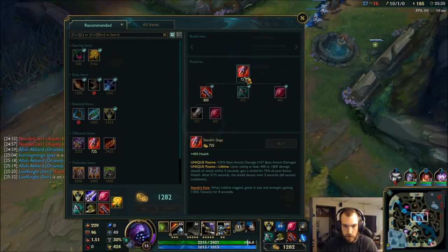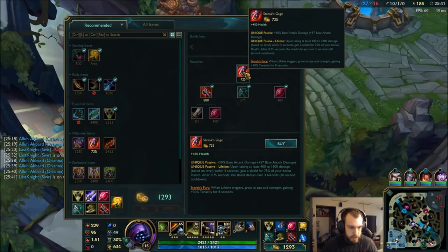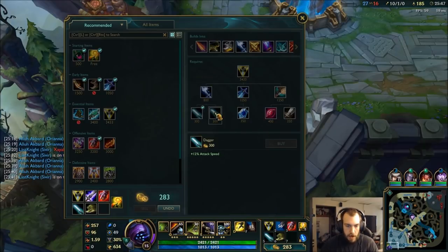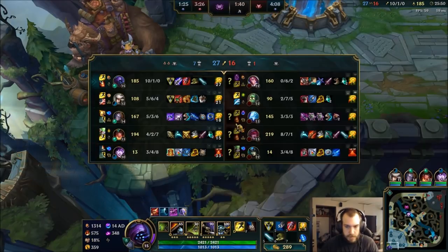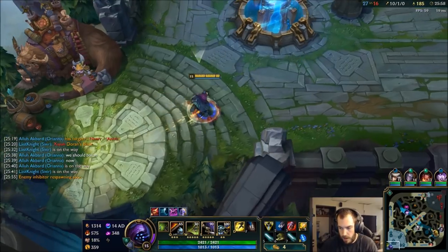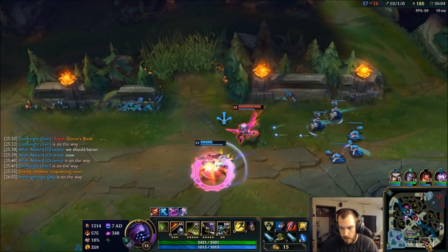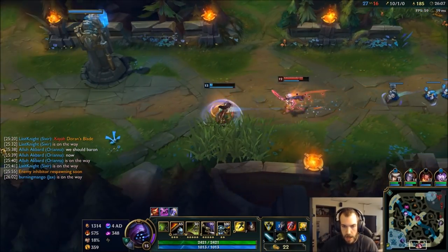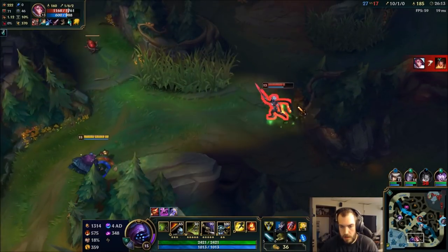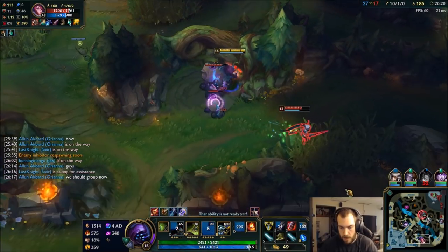Let me get my Sterak's and start working towards my Rageblade. I'm gonna wait 25 seconds and get my other dagger. It's tough to catch Xayah with the Amumu, so careful. Oh god oh god — painful.